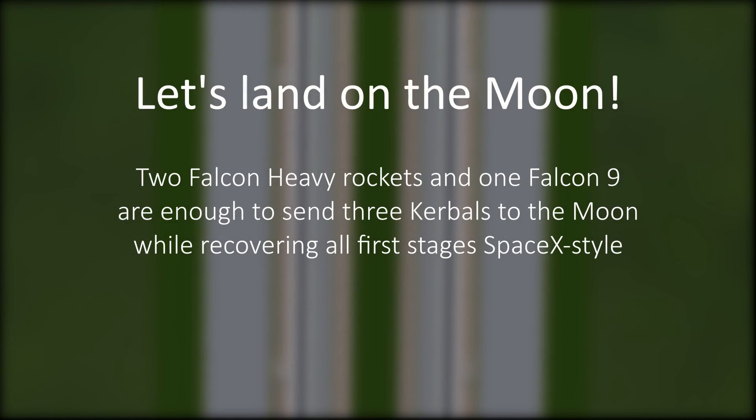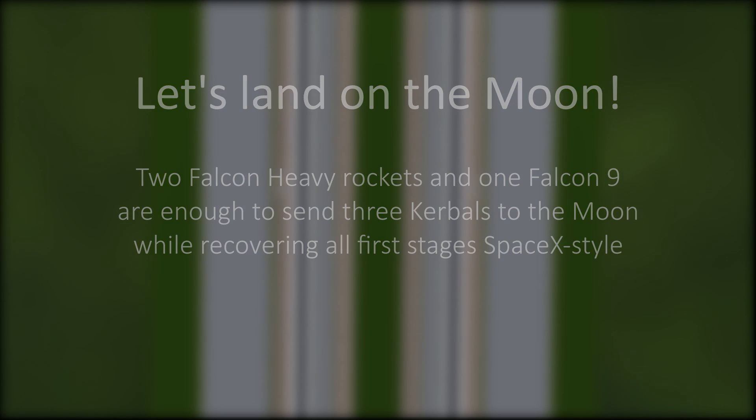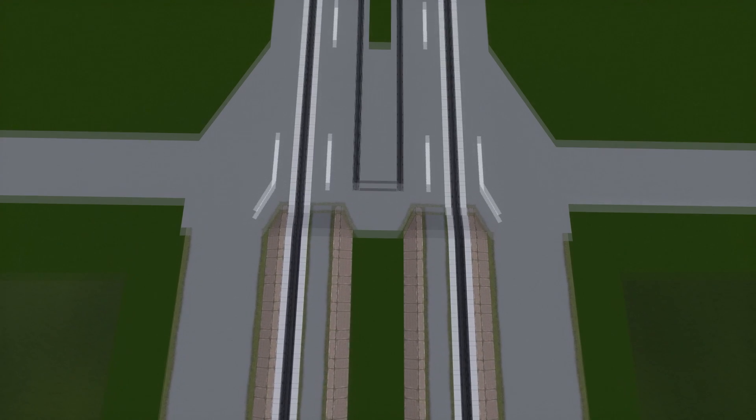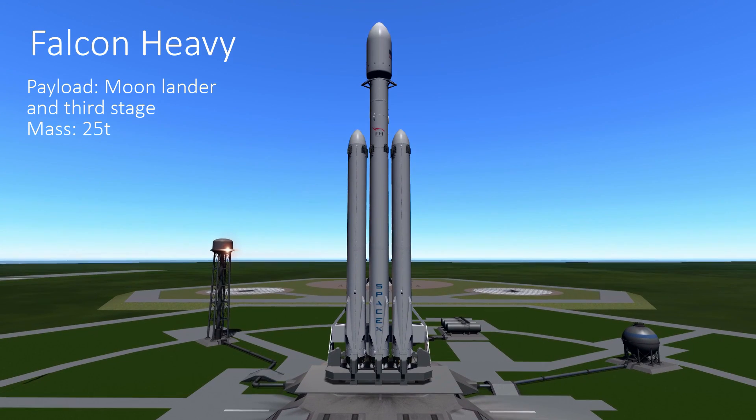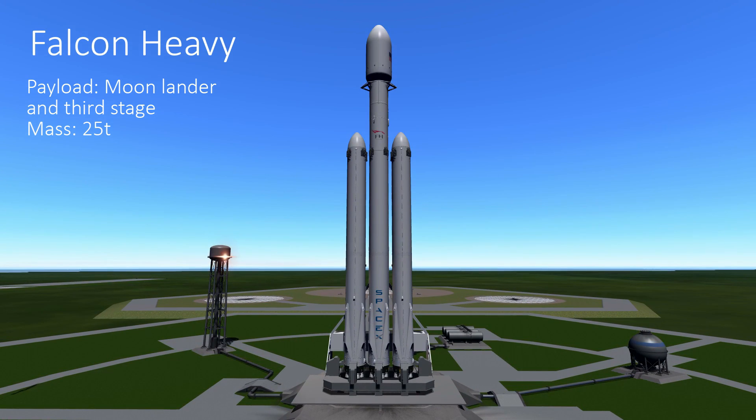Marcus House here. Today we are exploring the idea of a full-scale manned mission to the moon using three separate launches. We have two Falcon Heavies to send up two separate segments of our moon lander, and then a final Falcon 9 launch to send up our crew. A special treat today, because this footage has been captured and edited not by me, but by another very talented YouTuber, Nessus, linked here in the top right. The original version of this video is fully decked out with fantastic music, so please check that version out as well — and subscribe to his channel for some awesome upcoming content with SpaceX's BFR.